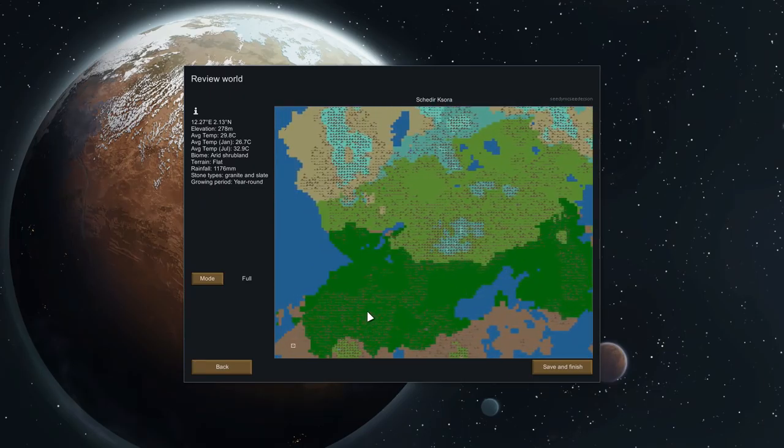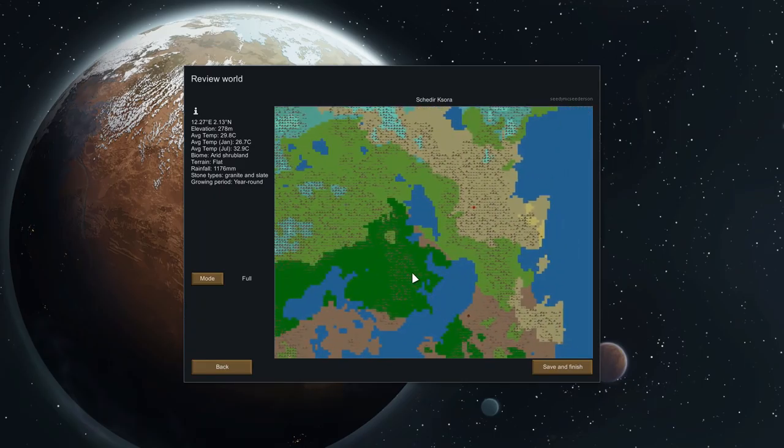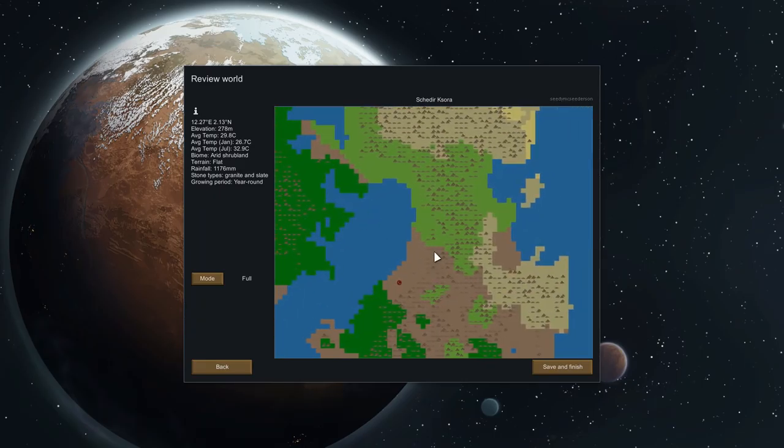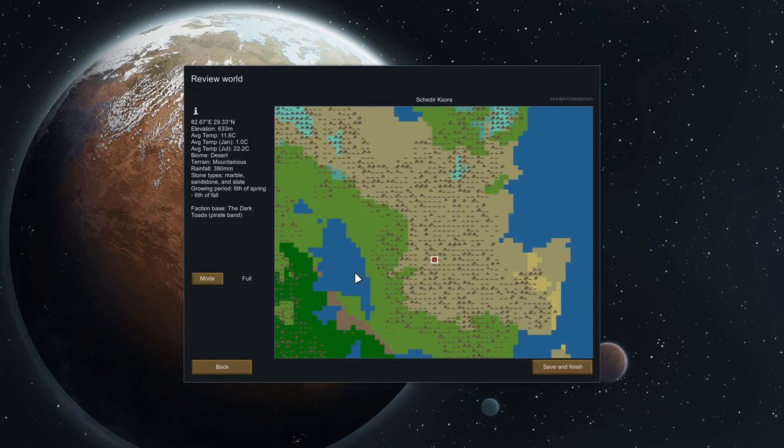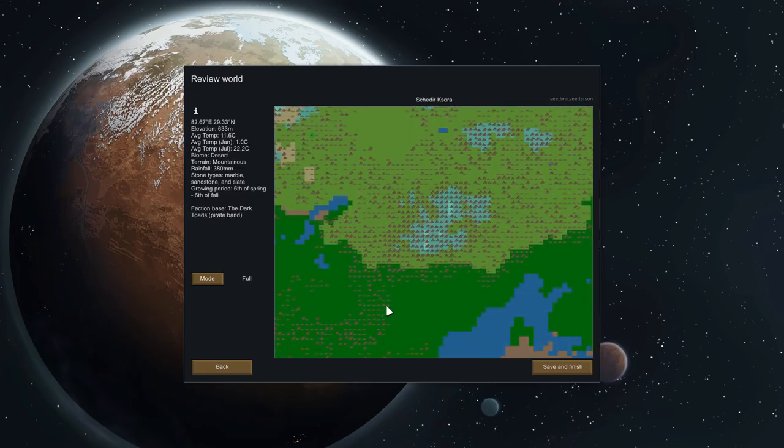Picking where we're going to start — by the way, if you're wondering what these are, there are a few more factions added by some of those mods. For instance, the Federation Peacekeeper Corps, who you do not want to fight. They are dangerous. There's a pirate band over there.